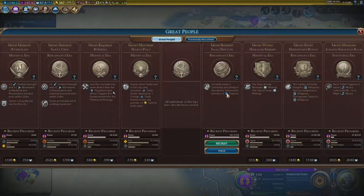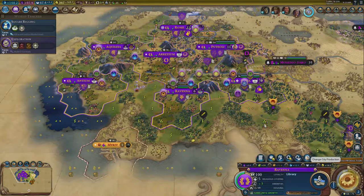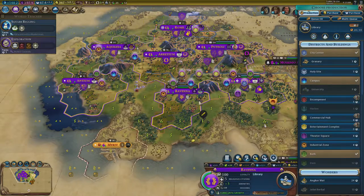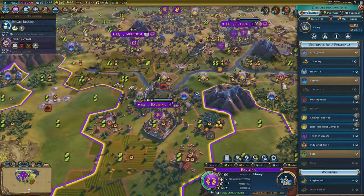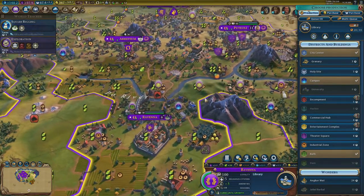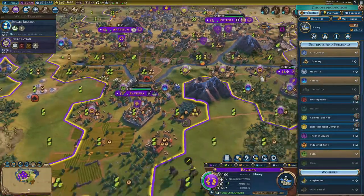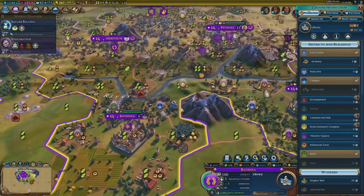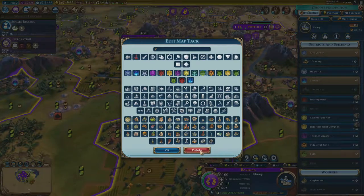University and library in this district — universities get plus two science. That is a fantastic great person. Ravina is still building its library — I'm going to stop that. I'm going to get you to build the commercial hub instead. Here's the thing — I was going to build Ravina's commercial hub there, but Patoli's team is going to be the one building there, which means Ravina is going to be able to build something else. What is that thing going to be?